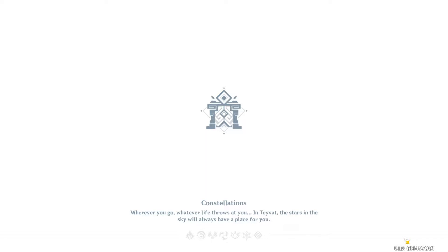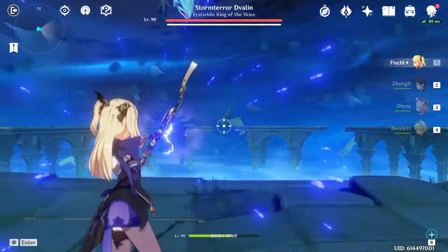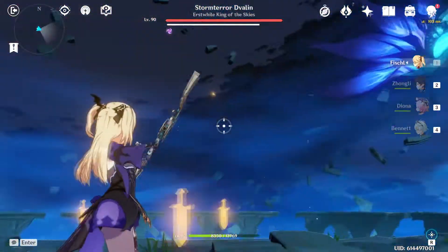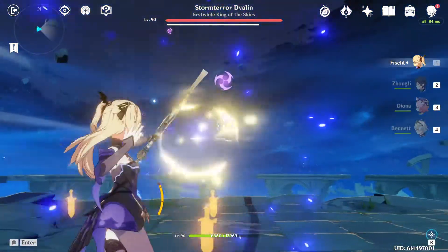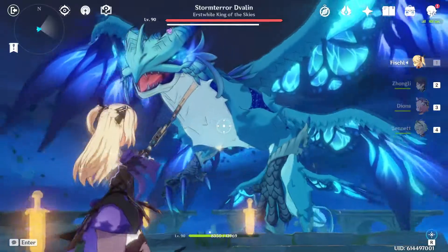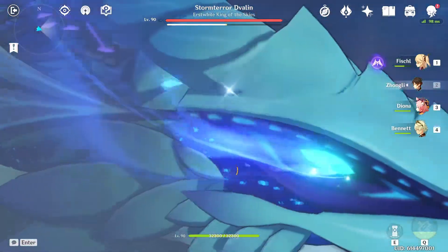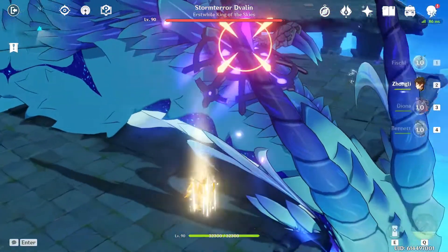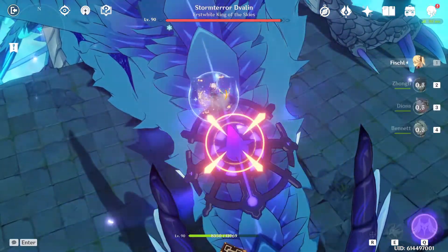We'll try to get him in one go, but if not we'll get him certainly in two. Alright, so here he is. Let's start chipping off his shield. Okay, here's the attack. Alright, so he's going to be on this side — we'll use Zhongli here. Down the Superconduct.